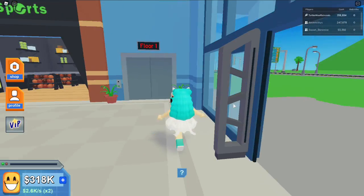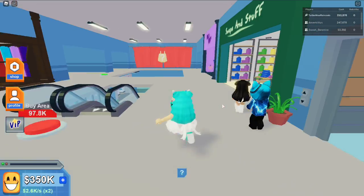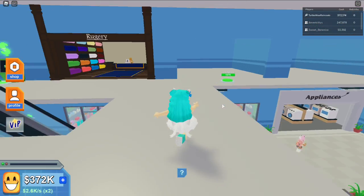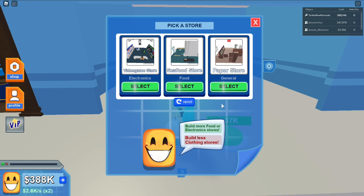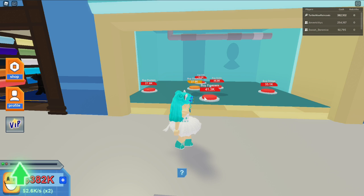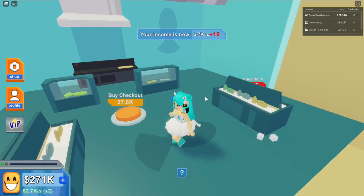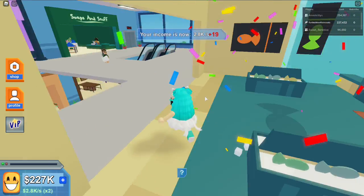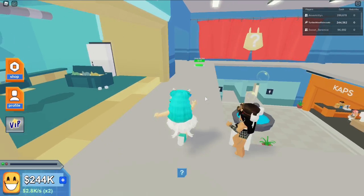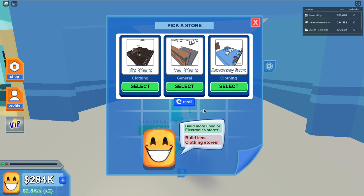Let's take the elevator up. As soon as I finish this fourth floor I should get a badge! New store on the other side — more food or electronics. Let's buy another seafood store with a grill, tank, checkout, and fridge. Then a tool store — saws, shovels, screwdrivers, toolboxes, and lumber. That is pretty cool!